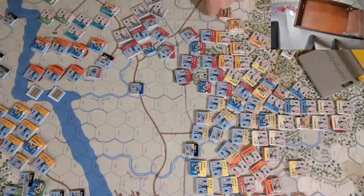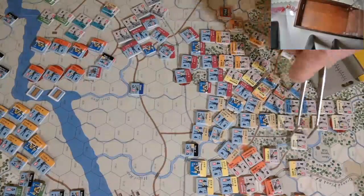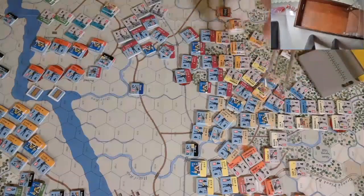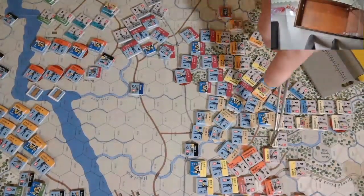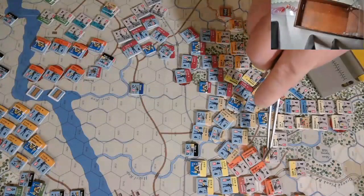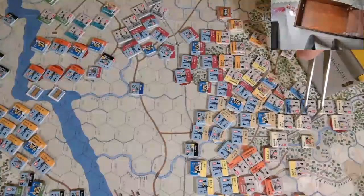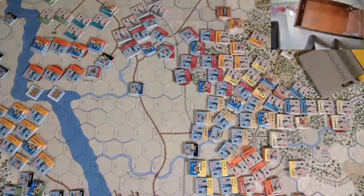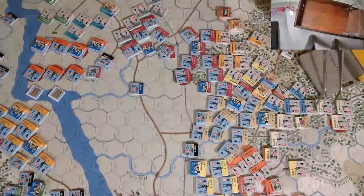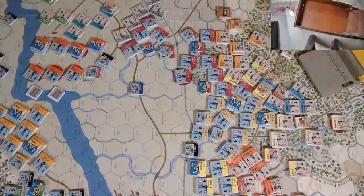Now Hood's movement: we're going to have Law A move backward into there, which leaves a hex open, but remember we have the whole Lee-Longstreet corps, so once we get over to Ransom, McClaw, and Anderson, we can move units to cover that hex. We'll also move up Roberson A to there, and those two units are going to attack into those positions. We'll also move some support units up as backup.